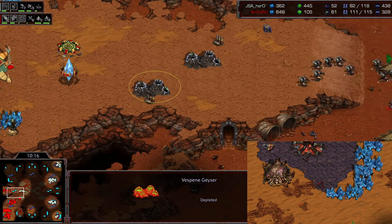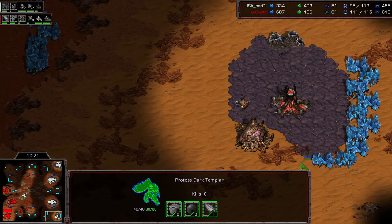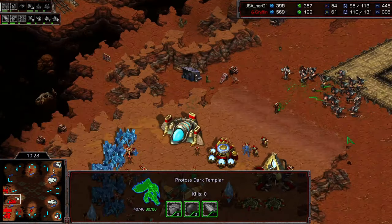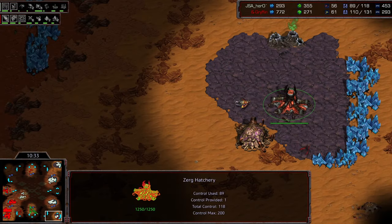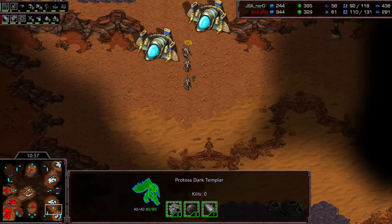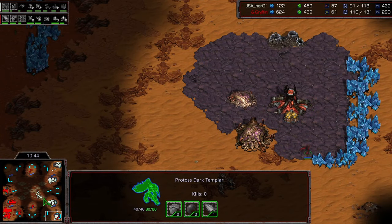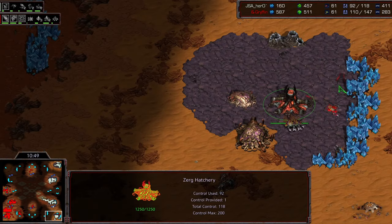Luckily, Motive has managed to kill off these assimilators, so the third base is going to be fine for now. A DT sneaks in here — I'm not sure when that happened, I'll have to picture-in-picture that to see how the DT got in. He's down in the bottom right-hand corner waiting for drones, on hold position. This is a really sneaky play. Looks like Hydras are going to come down and an overlord coming as well — maybe he sees the little blur there. That would be impressive.